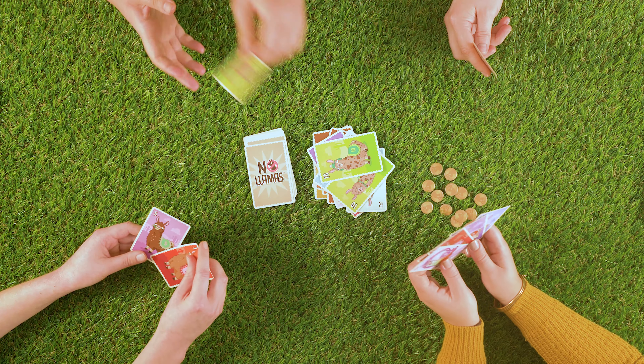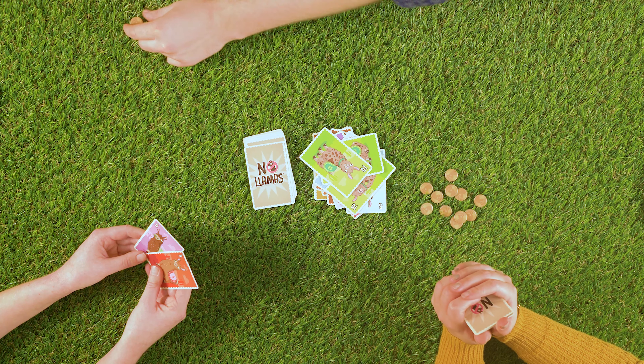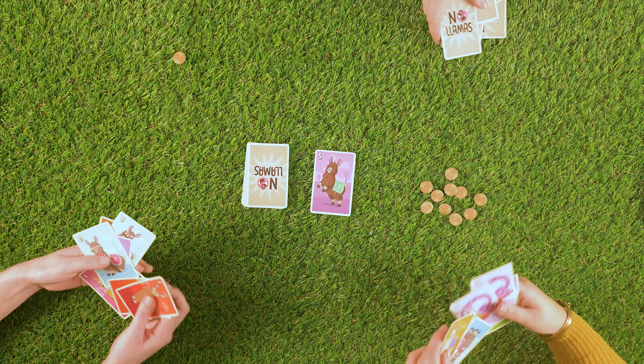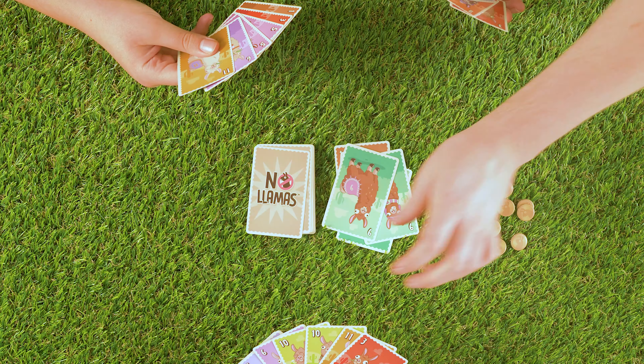The winner of the round takes a llama token, collects all the cards and shuffles them, ready for the next round. To start the next round, deal seven new cards to each player and place a new card from the discard pile in the center of the table. Note: you cannot win a round on your first turn.